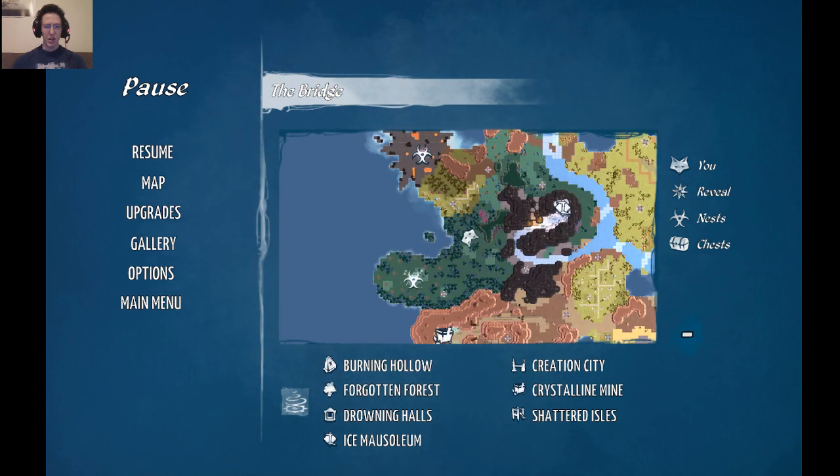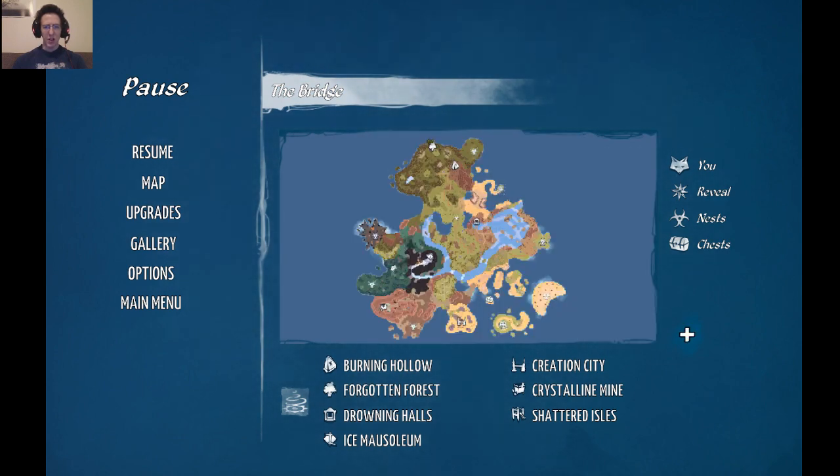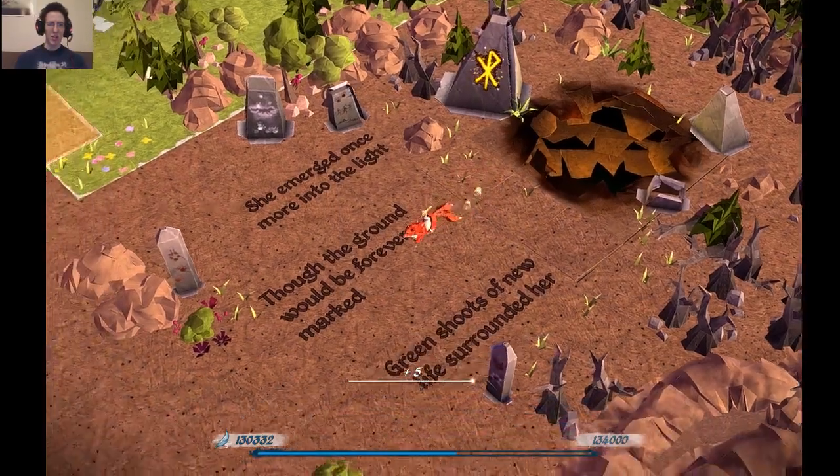Let's see, so we got one nest there, we got the one nest over there that popped up, we got the area up there. So let me go to Burning Hollow and keep unlocking things.